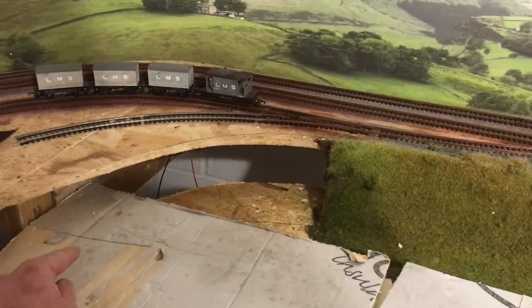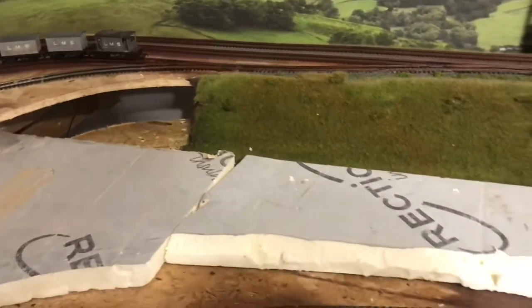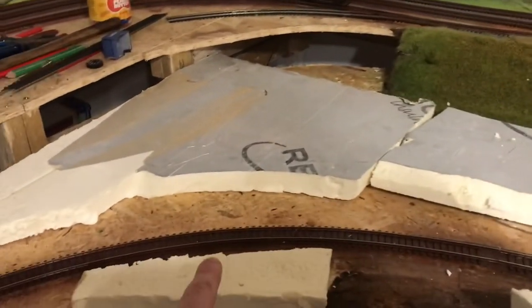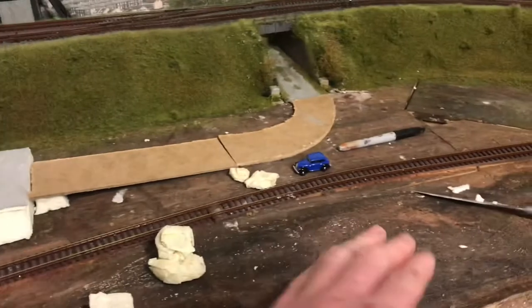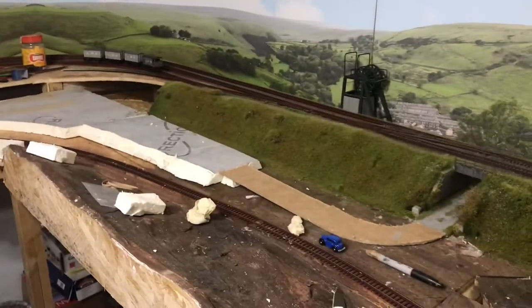Maybe a dry stone wall with a little stile to hop over. Gardens in front. Add a smaller embankment here down to the branch line, another embankment on this side. Static grass on this area to turn it into a moorland. I think that will look all right when that's done.